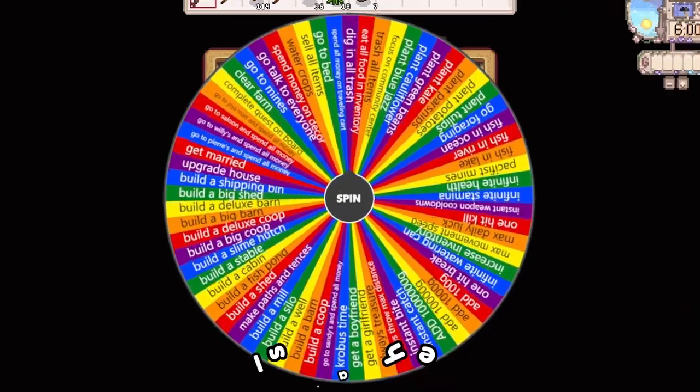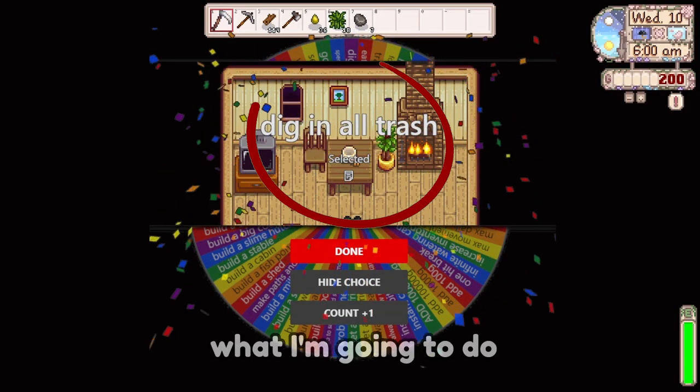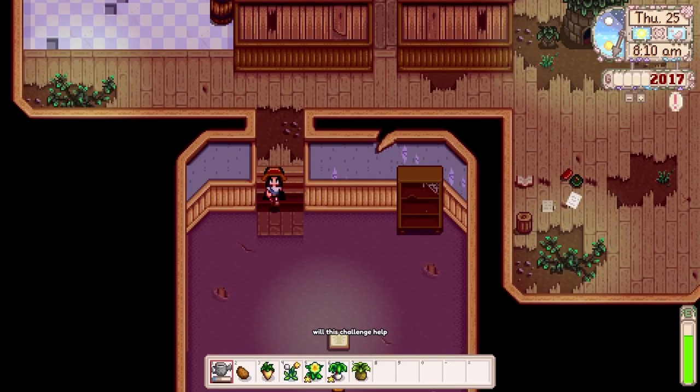Every day I wake up in Stardew Valley, I spin a wheel that decides exactly what I'm going to do or what I'm going to get. Will this challenge help or hinder my farm's progression? Let's find out!